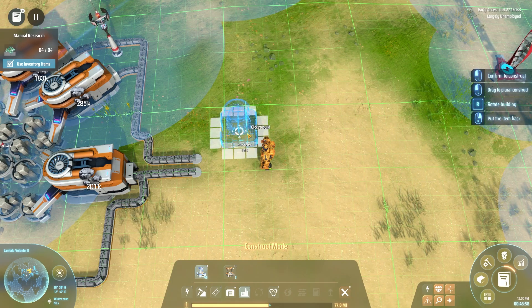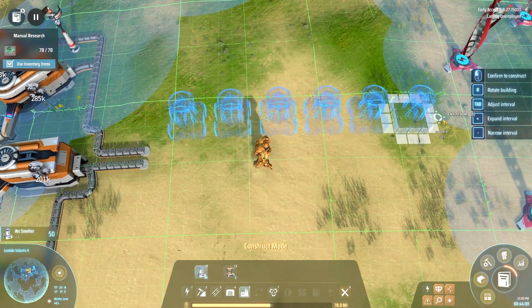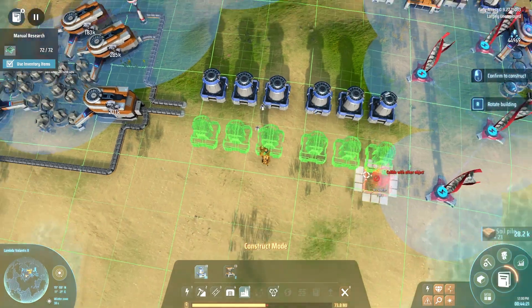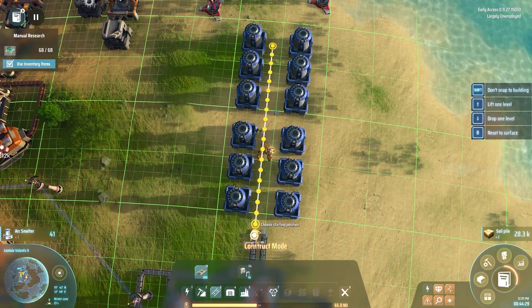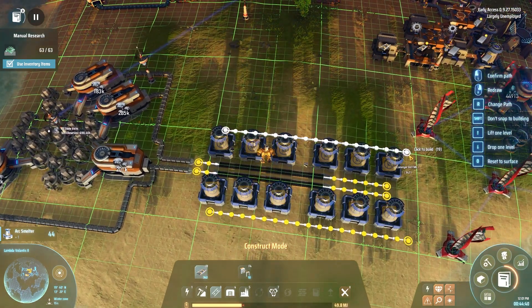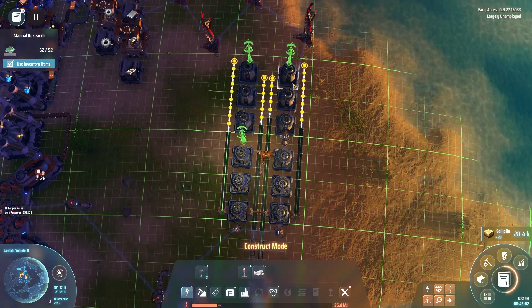We're going to put down an arc smelter. We need six of these — let's do it like here. If you drag a building, it places them in a straight line. Hit Tab to change the spacing between them, which is super useful. I want to do three-by-threes because that way we can put power poles between them — it's a nice ratio. Same thing on this side — six per side. Resources will come in from either side, and we'll run output belts out as well, plus inserters. This will be a nice clean blueprint to work off of.